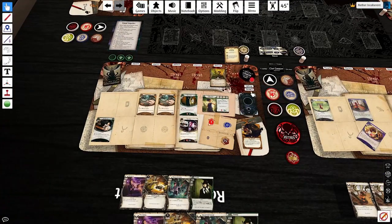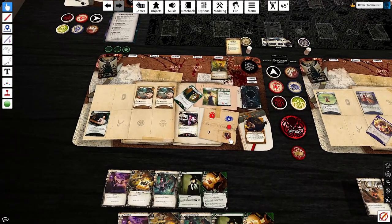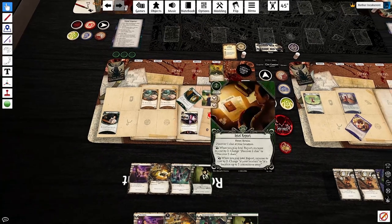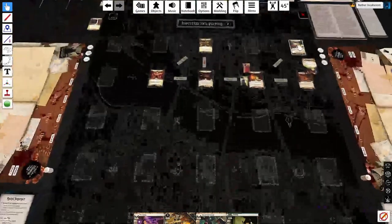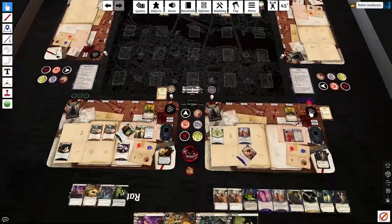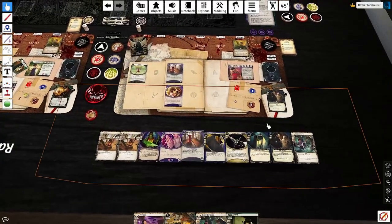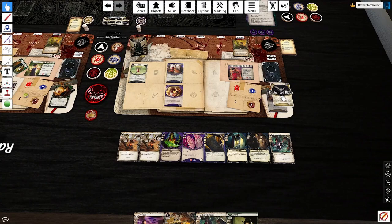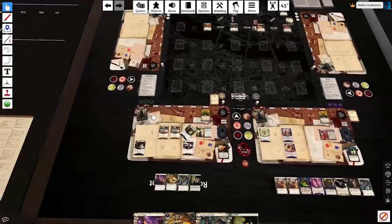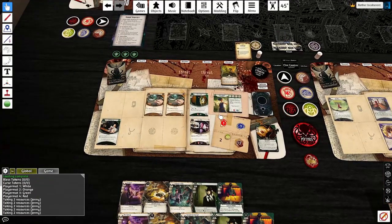I'm going to spend one action drawing a card which will be our Intel Report, then another action tapping Dario for two resources, and my last action spending six resources to play Intel Report to get two clues from a location that's not mine and get them off of it. Which brings us to the upkeep phase. I won't be needing the second Dragon Pole, and I won't be taking the Enchanted Blade. The Enchanted Blade is objectively better than Prepared for the Worst though. For Ginny, we still haven't hit the Fine Clothes yet, but we will eventually.